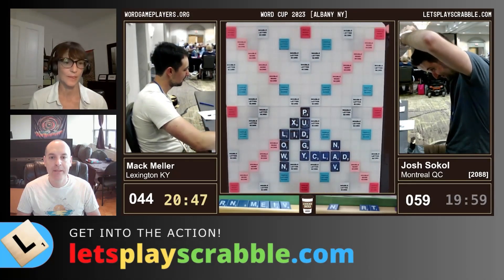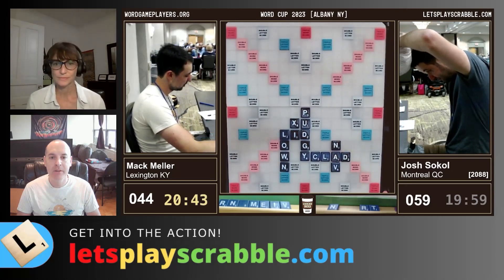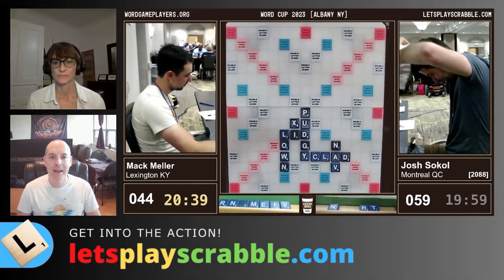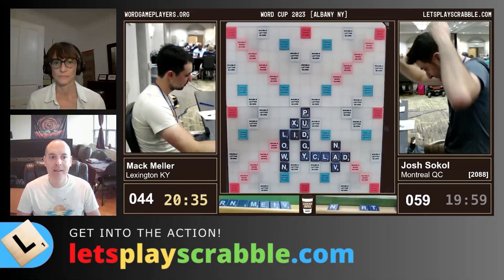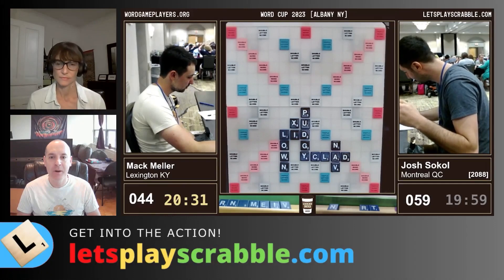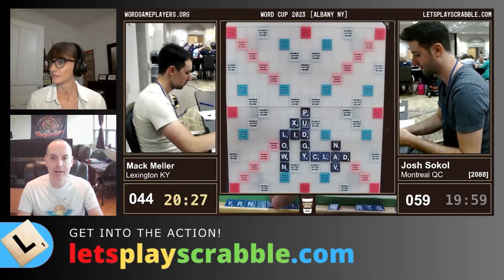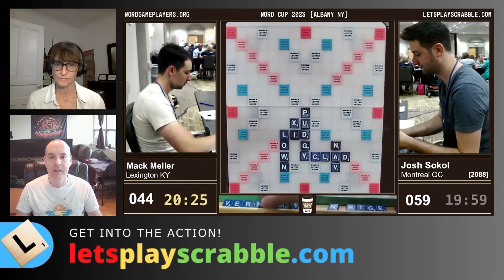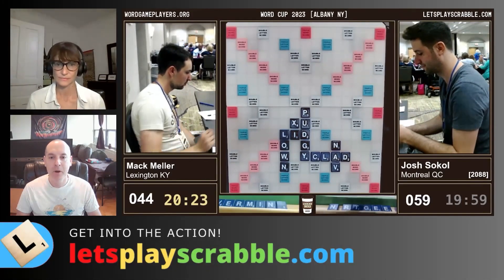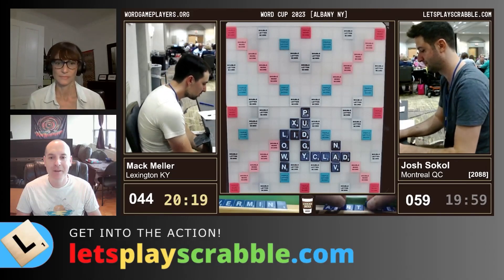That's a good idea, leaving as strong of a leave as he can. It keeps the board a bit tight and partially obscures the NAV back-hooks. Will any of these bingos now fit on the board after Josh kind of obscured things? There is one if he makes the blank an S and hooks it with SLID. Robin has found it in the chat — no surprise there. VERMINS, of course — vermin being like bugs. Mac finds it within a couple seconds, no surprise.